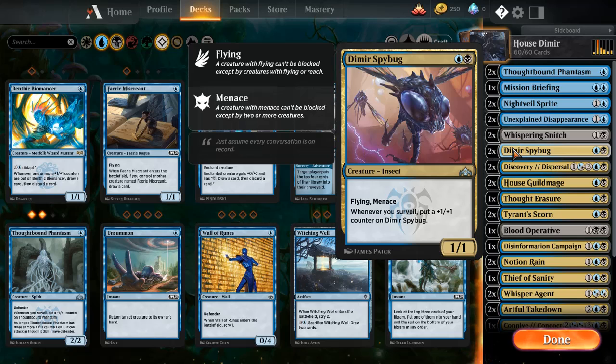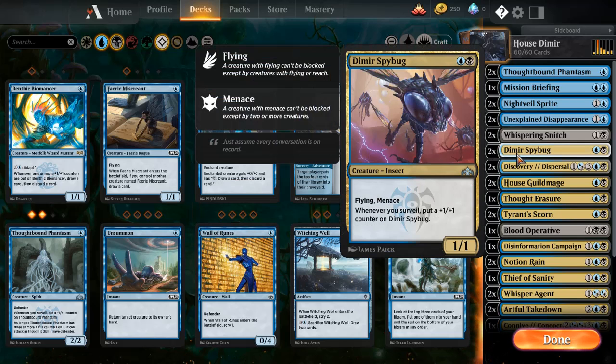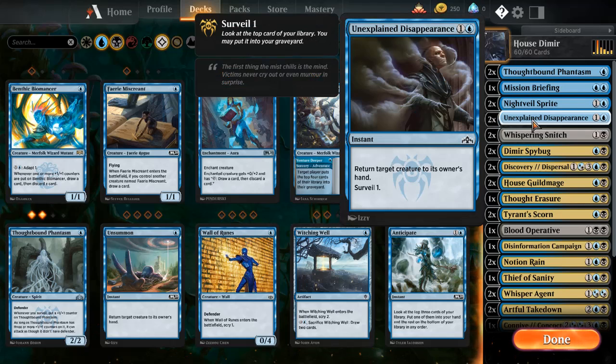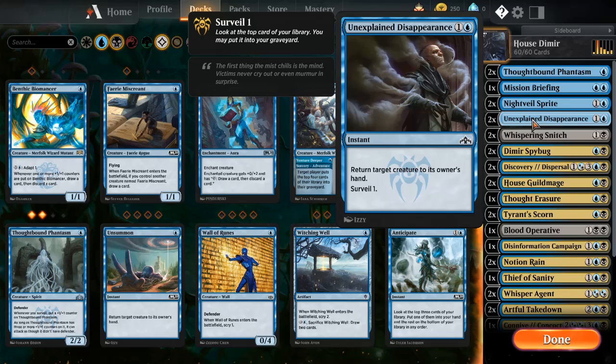Sometimes your opponent twigs on what you're doing and they kill it before it gets ridiculous. But generally, a pretty good card. There's also some other ones as well. Whispering Snitch — whenever you surveil for the first time each turn, Whispering Snitch deals one damage to each opponent and you gain a life. So this is just easy poke damage, easy life gain — it's really fun.